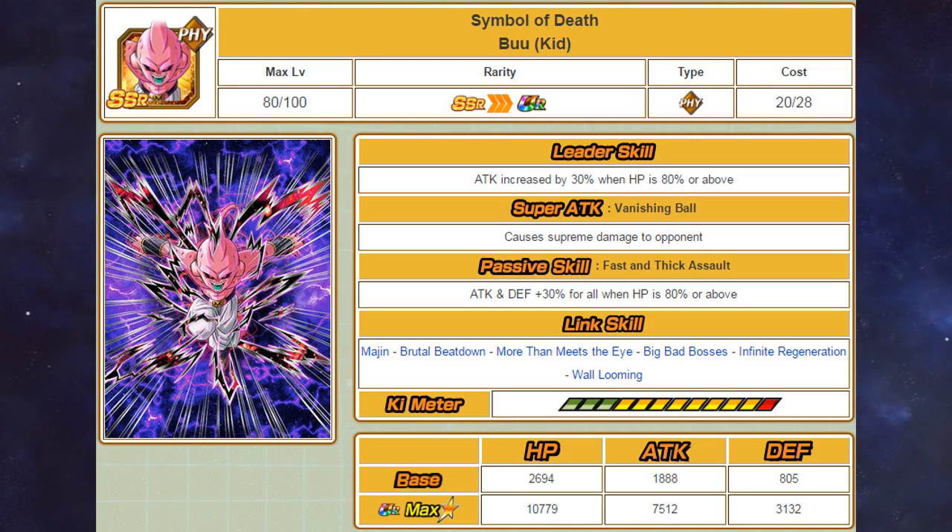This Kid Boo is the opposite of the agility type: instead of providing healing, he gives the team an attack and defensive boost, which will exponentially increase the amount of damage your units do. He doesn't lower defence like the agility type, but the boost from his passive skill more than makes up for that. He has the exact same links as the agility type, and they both lack any top-tier key links such as Shocking Speed, but they can definitely be useful in their own right.